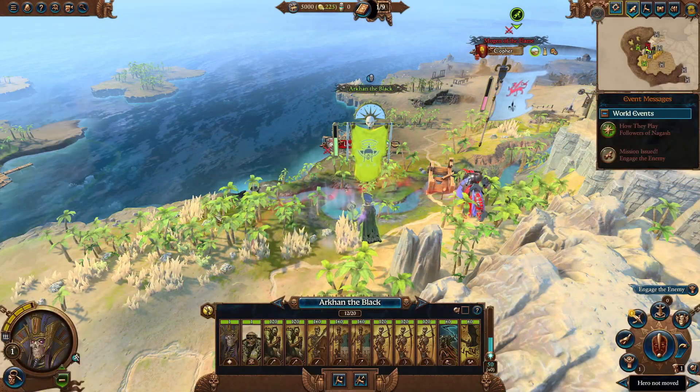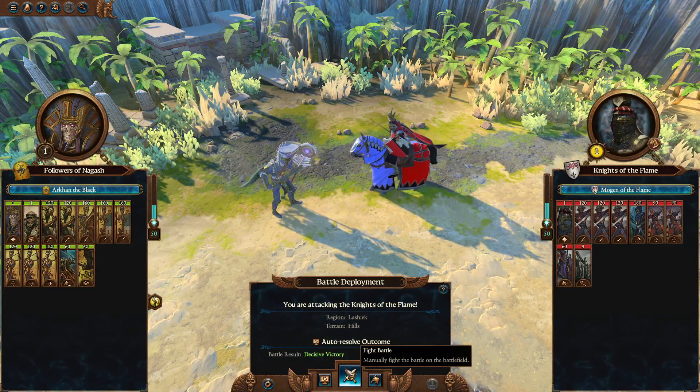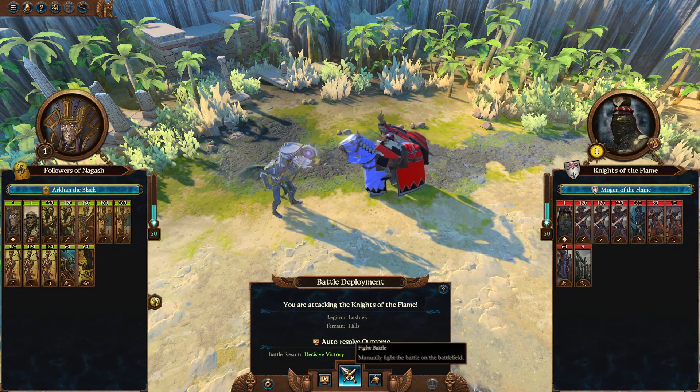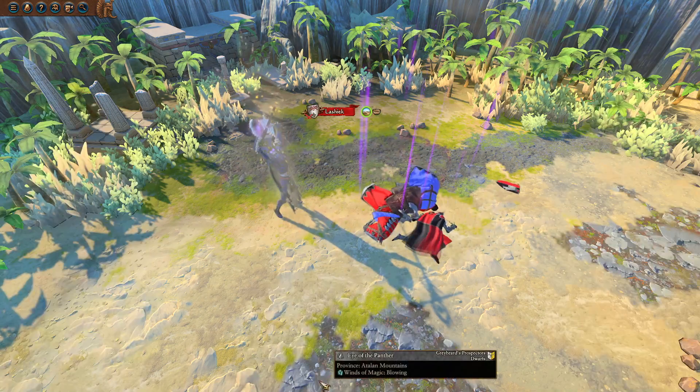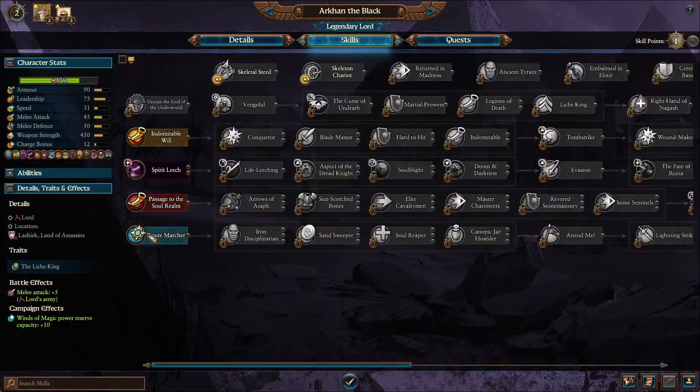As soon as you start your campaign, you'll want to attach the hero to your army and attack the first enemy. Fight the battle manually or auto-resolve — it doesn't really matter. Here I chose to be lazy and auto-resolved it.